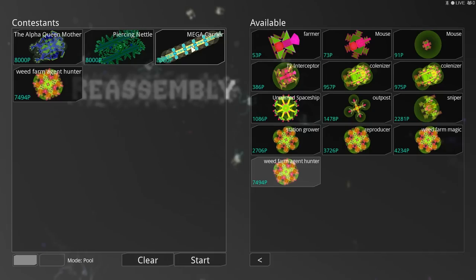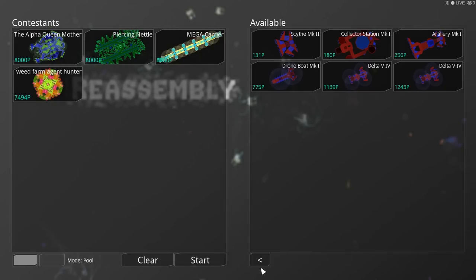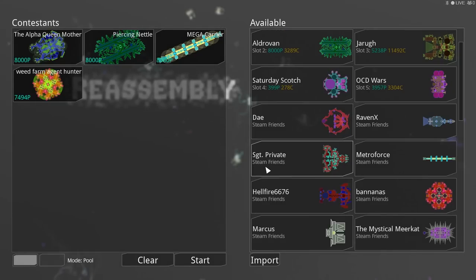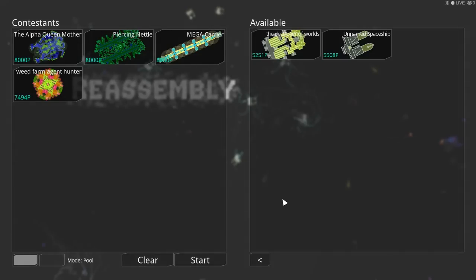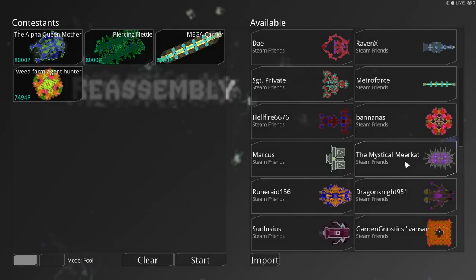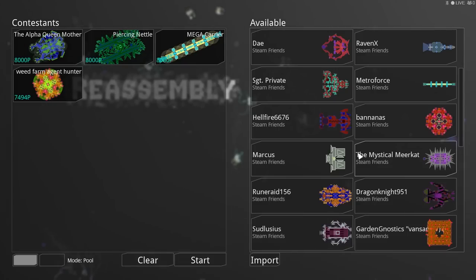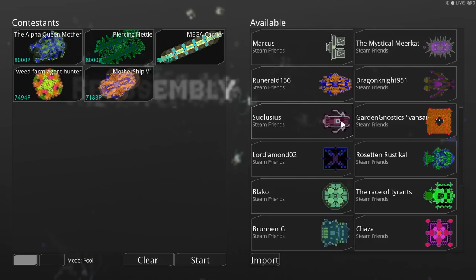We'll do 7,000 to 8,000 P — ships have to be in that range to be entered. What does the winner get? Well, they get the title. I don't have anything else to give right now. We are going to be doing the giveaway in this episode as soon as we get going. I just want to be sure we've got some ships fighting first. That looks like a really small ship but it's got two really big guns on it.